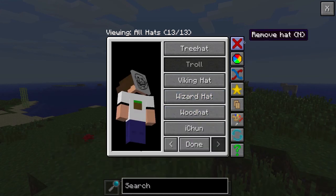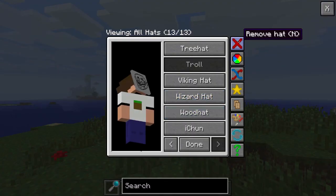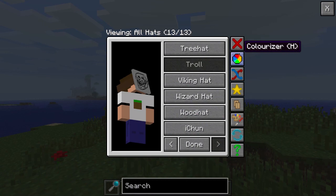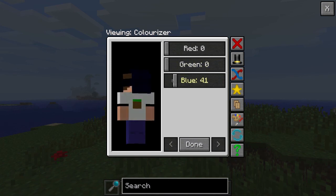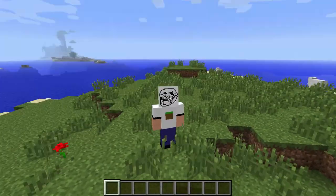The Colorize option is awesome. If you click it, you can adjust the red volume slider to change colors - make a black troll or blue troll, you can change up the colors with any hat. Check this out - let's get a wizard hat, and look, I'm a red wizard! You can do it with any hat.